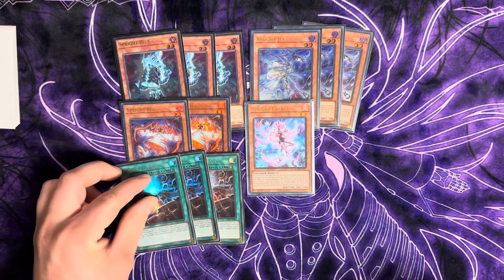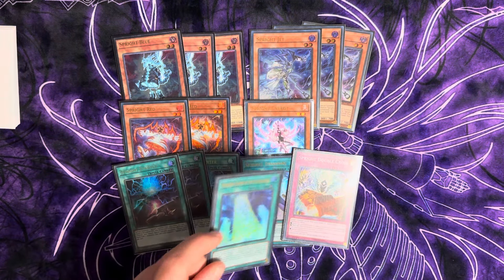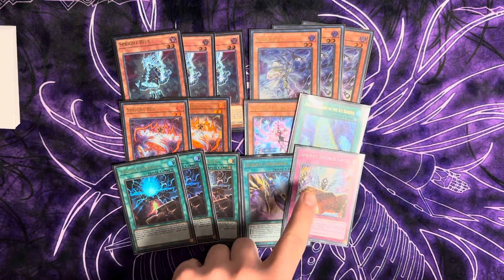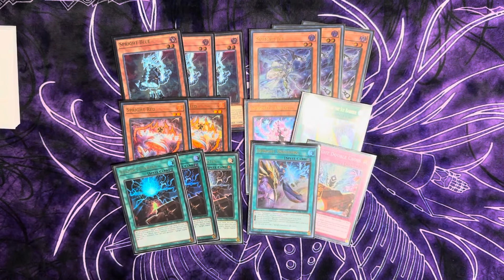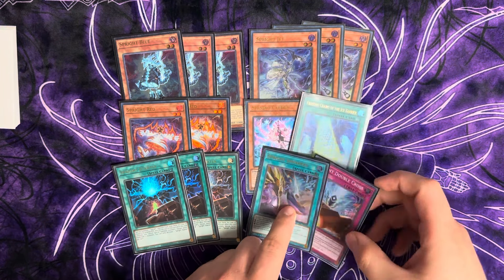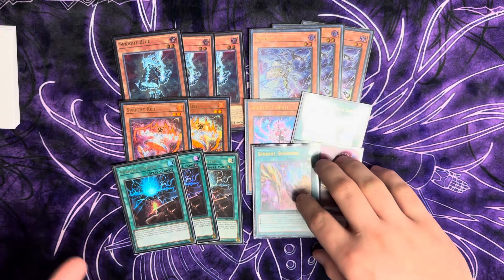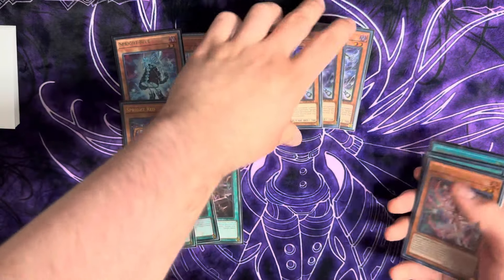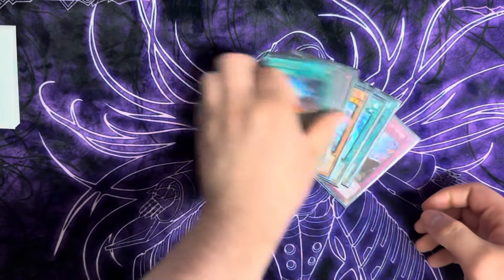We're also playing the three starters, one Smashers, one copy of Double Cross, and one copy of Freezing Chains for the Spright engine. We're playing the going-first variant, so we're including these two specific cards. If you're playing going-second you could play copies of Mulcharmy, Gamma Burst without these, or Bestials — whatever you want. You can also play Pixies, though that's uncommon, but it's up to your preference.